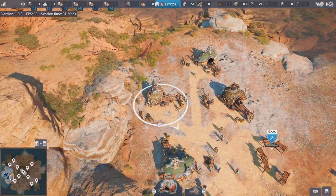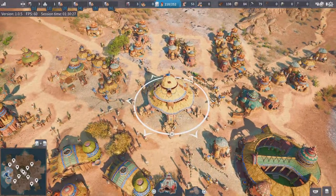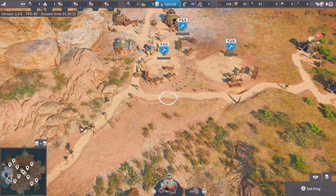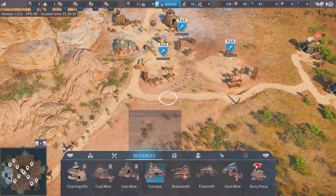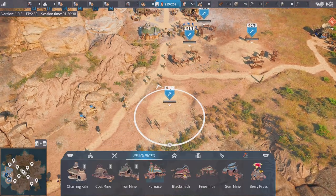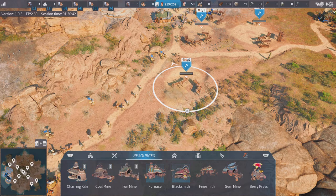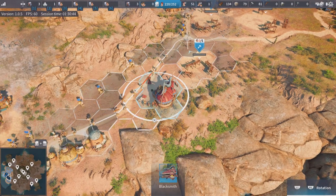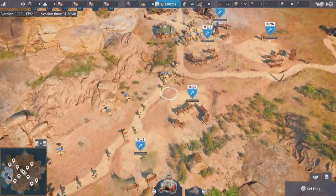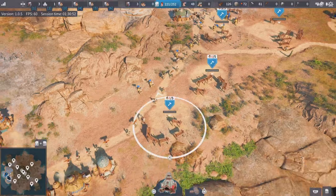We're also boosting these as well, so we're producing more than we actually need. As you can see, we've got 104–105 coal and 108 iron spare, so we could potentially build another furnace and another blacksmith. Now we'll have all that coal and iron being used efficiently between the four buildings.